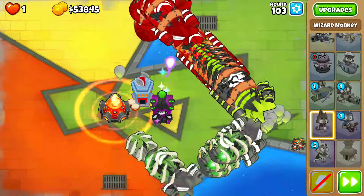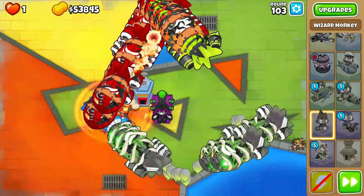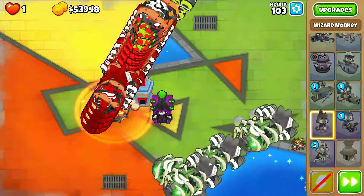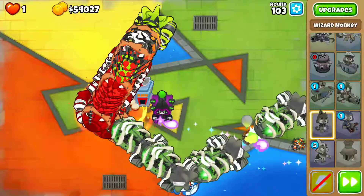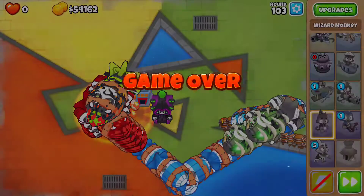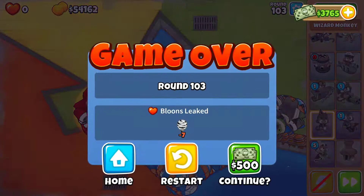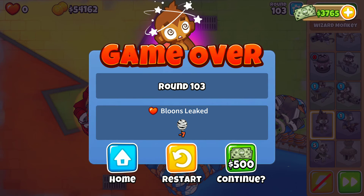It actually goes pretty well until the back end of the red one, and then it's going to fall. But I think the darkness does a pretty good job. You can see most popped is 1290, and that's just amazing considering there's only three towers. So there you go.